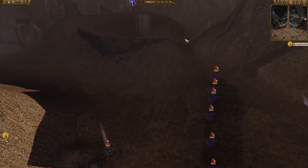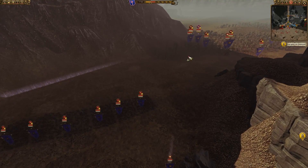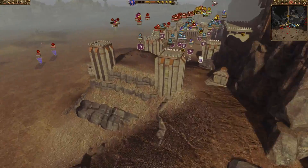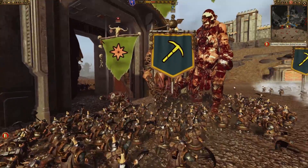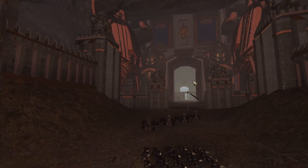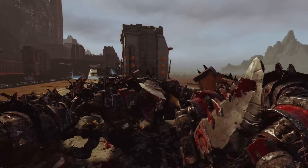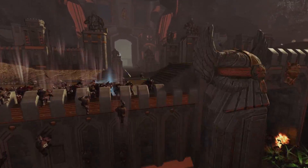It looks like the majority of the army has actually decided to go around the flank — this is really smart. The dwarves honestly do not have enough to defend this if the entire army comes in. They definitely need to retreat back some units ASAP because if they don't, they'll easily get overwhelmed. The main gate is also down as Grimgor Ironhide and his giant crew move up, ripping apart the defenders.